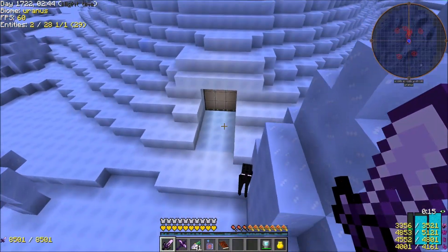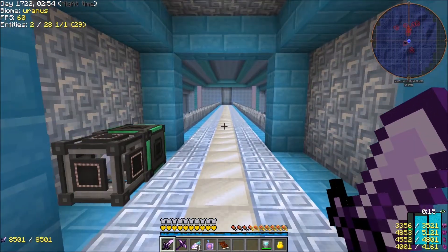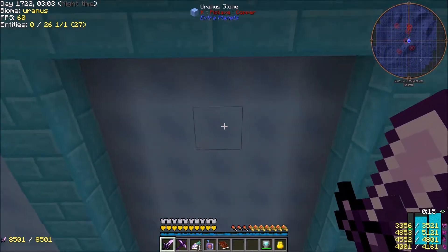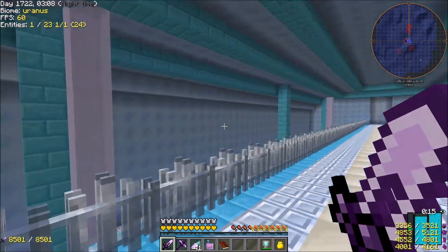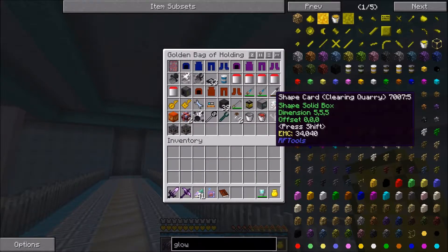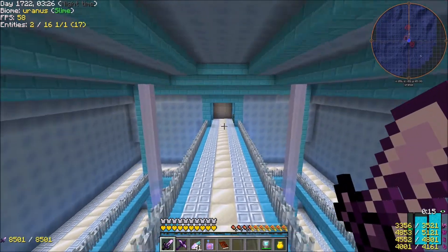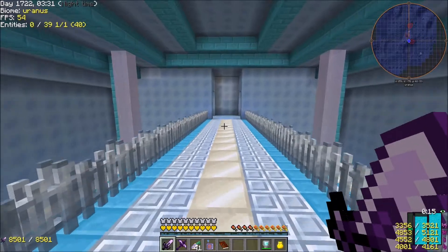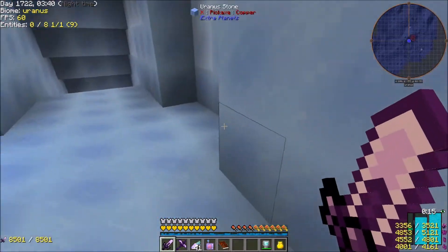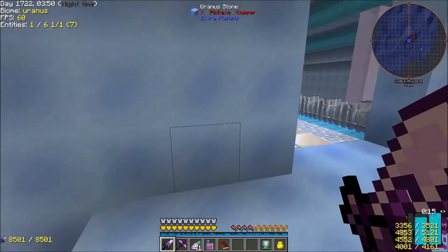It's not finished by any stretch of the imagination, but this is the look. I'm going to change these blocks — I don't want this Uranus stone here. It's taken so long to get this done. I actually made an RF Tools builder and a clearing quarry for this, which we'll go over later when we use them for RF Tools dimensions. It was a lot to clear out. Coming down here: these will be steps, and there's going to be some side rooms — like a warden's office in that direction — and I'm probably going to put some aliens in here moving about.